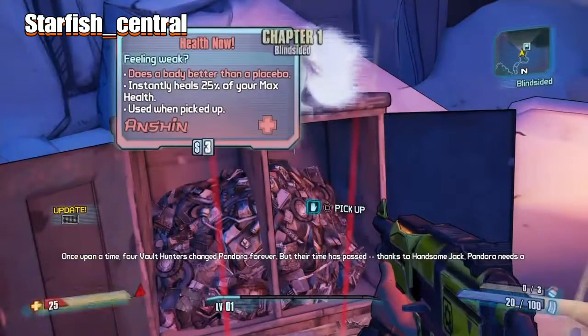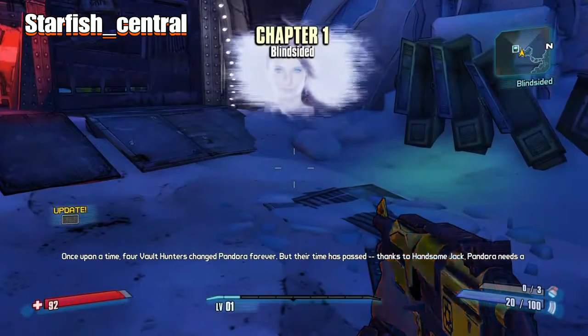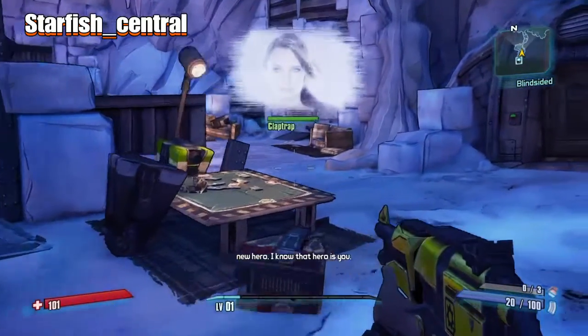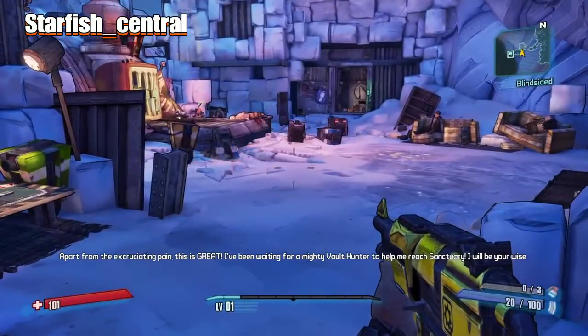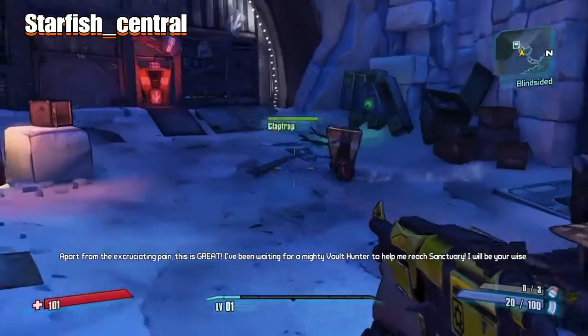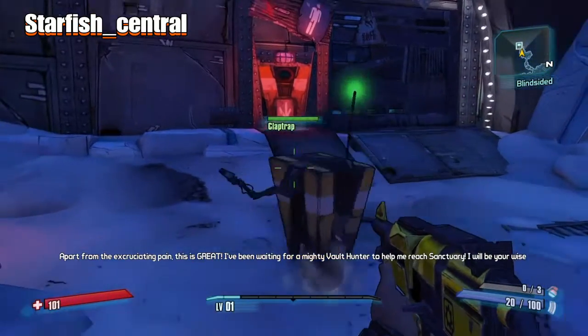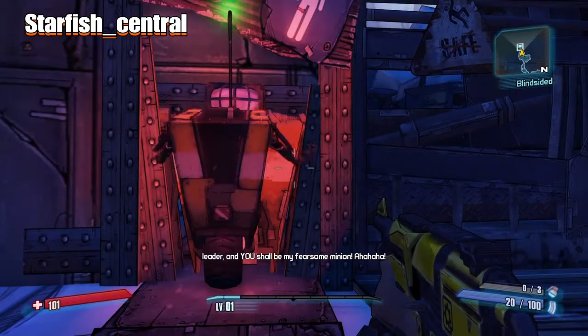Claptrap narrates: 'Once upon a time, Vault Hunters changed Pandora forever, but their time has passed thanks to Handsome Jack. Pandora needs a new hero.' Apart from the excruciating pain, this is great — Claptrap has been waiting for a mighty Vault Hunter to help him reach Sanctuary. He declares himself your wise leader and you his fierce sub-minion.